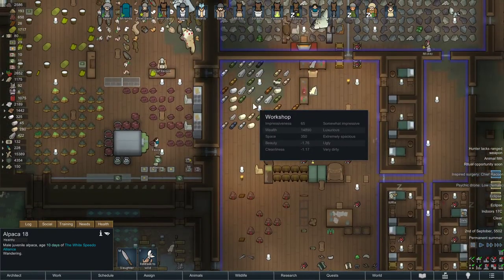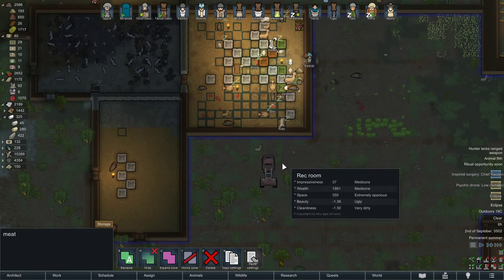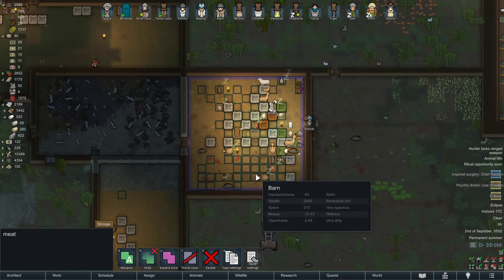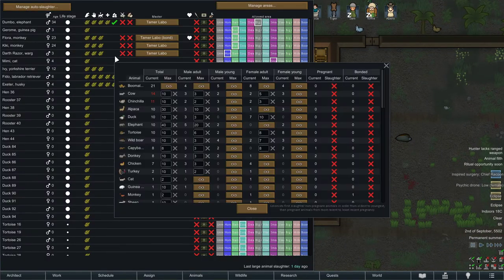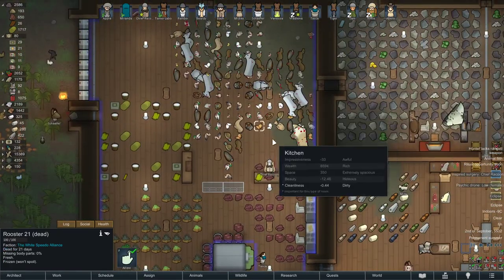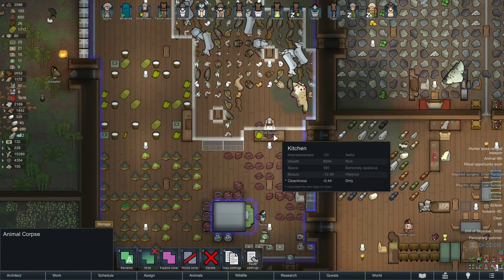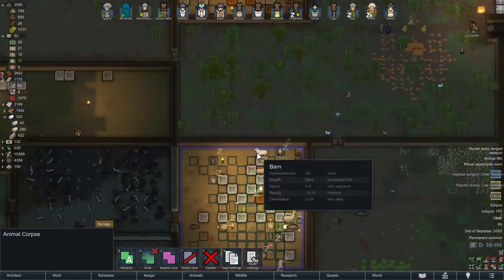Whenever I shear the fleece, it gets hauled to a storage area. When I have around 2,000 to 3,000 fleece, I go to a neighboring settlement and sell it. Also, when you butcher alpacas via auto-slaughter, you get extra meat to eat. As you can see I have a lot of meat — so butchering gives you food as well.